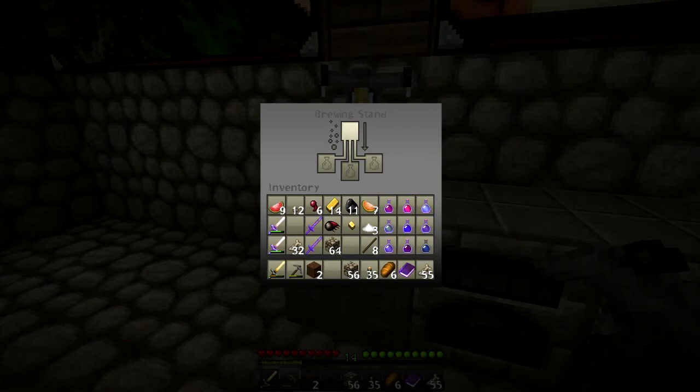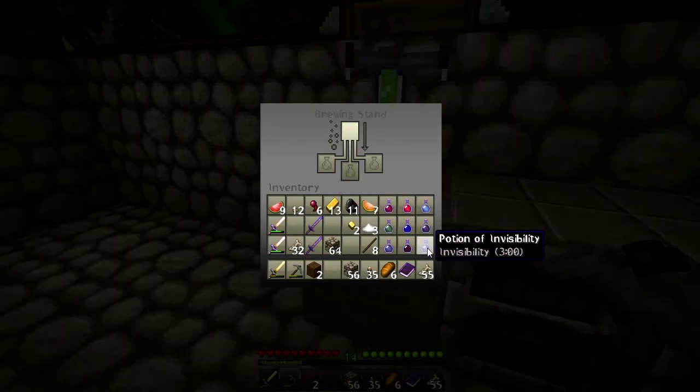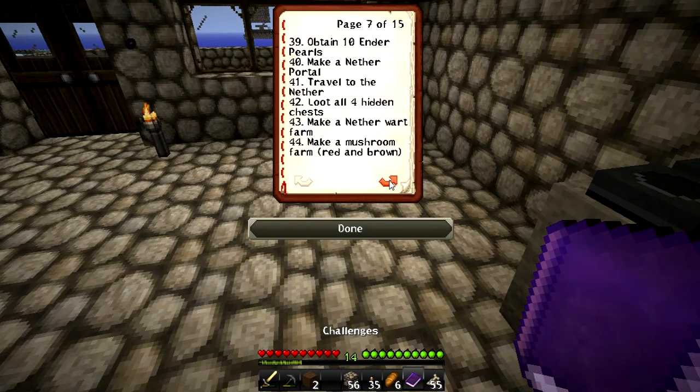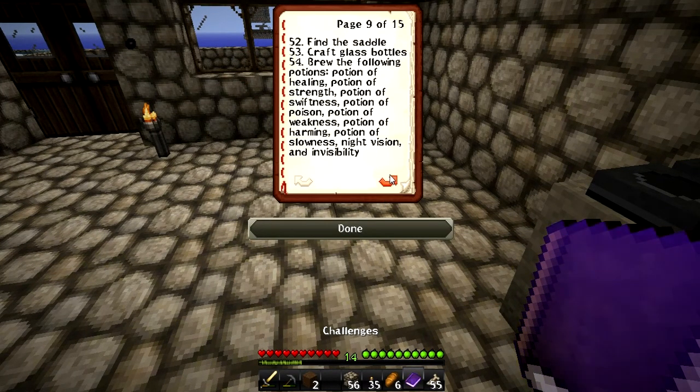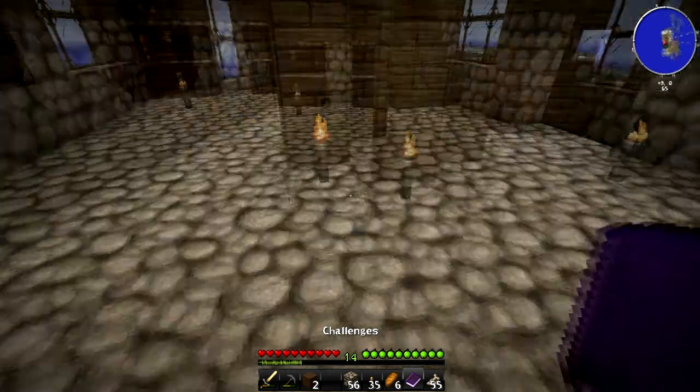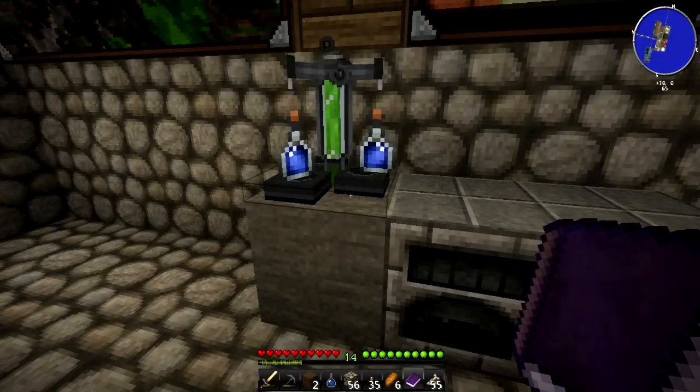Potion of harming is done. We have one more potion to do, and that is invisibility, which takes golden carrots and a fermented spider eye. We need another golden carrot. We have the potion of invisibility, and that makes this challenge complete.